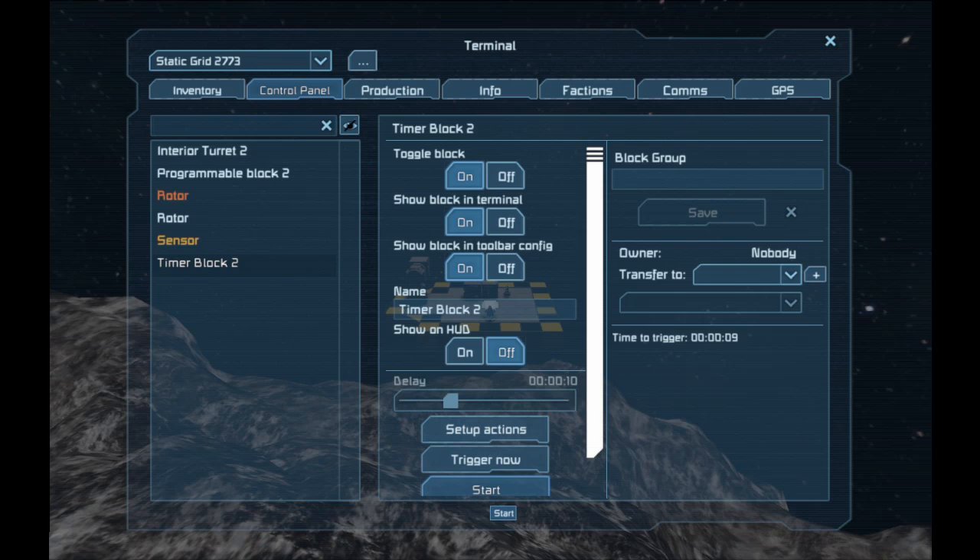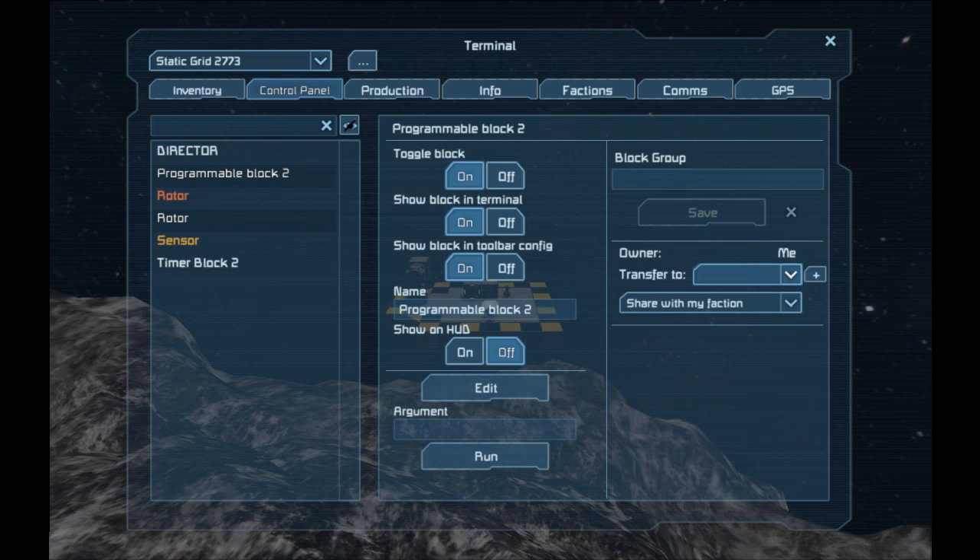Start the timer. Rename the azimuth rotor 'az' and the elevation rotor 'el', then put all three components into a group.